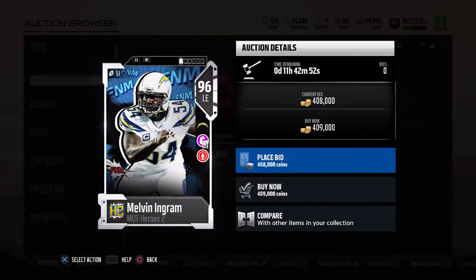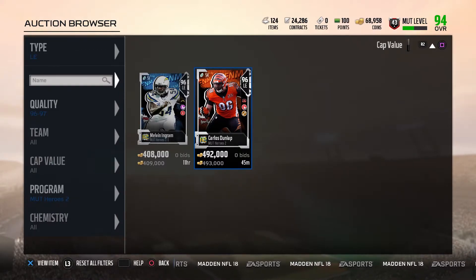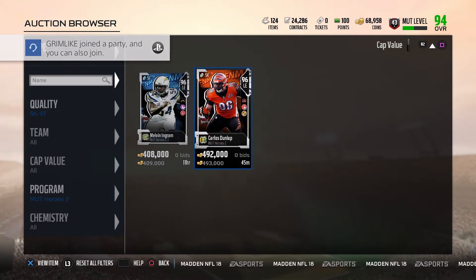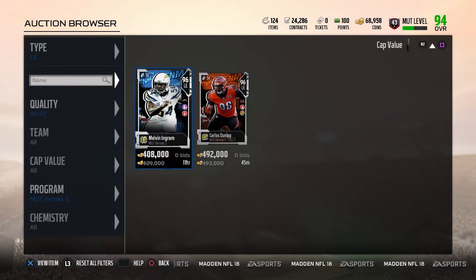We got two defensive end cards. 96 overall Melvin Ingram with physical front times two and blanket coverage — looking at his card, it's not that bad. I think he would be better off at linebacker, EA — keep a linebacker at his linebacker position. Carlos Dunlap with blanket coverage times two and toughness — this card's pretty good, though his strength could be a little higher and his power move too. Overall, that's a good card.